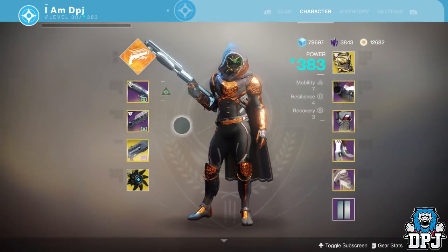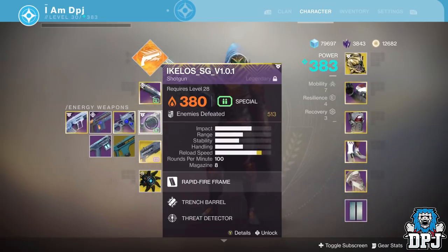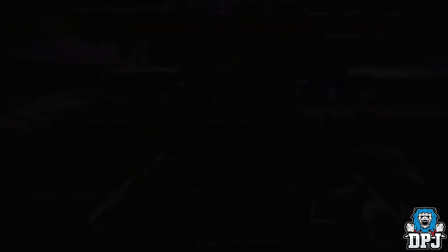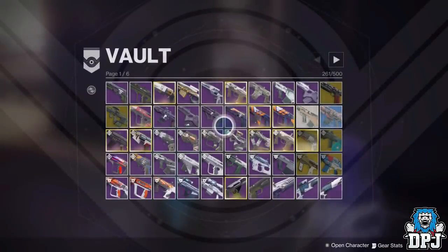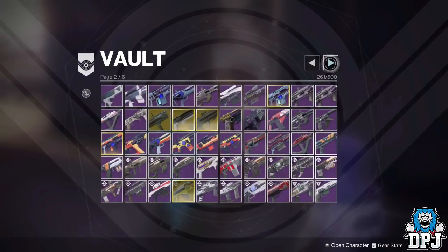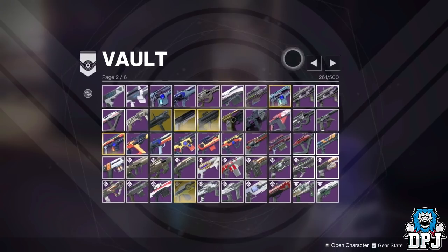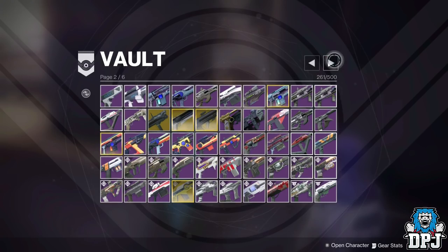Another major change: weapon slots have changed. The Perfect Paradox is now a Kinetic weapon, the Icolaes shotgun is now an Energy weapon. There are so many others — the Fool for Shotgun is now Kinetic. I also believe the Shallots shotgun in my vault is now an Energy weapon, and the beastly PvP fusion rifle has also moved to Energy.